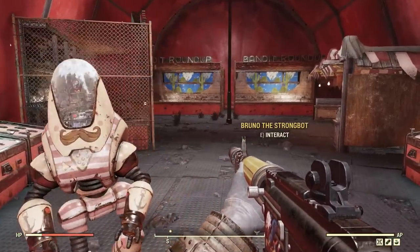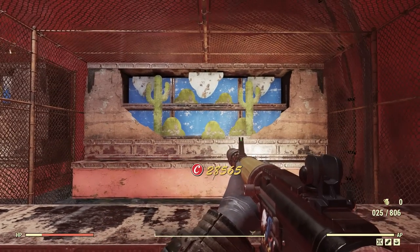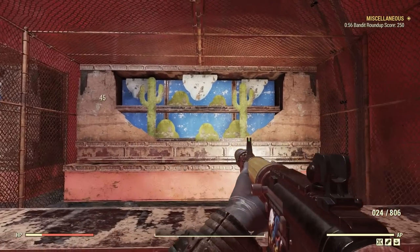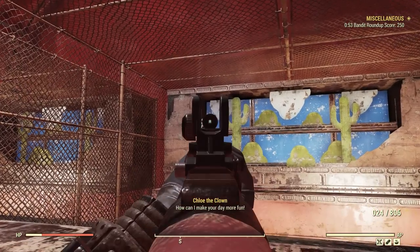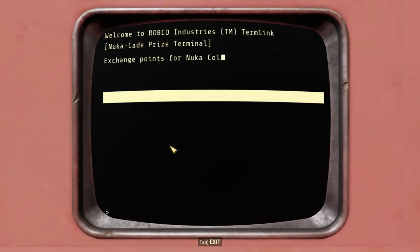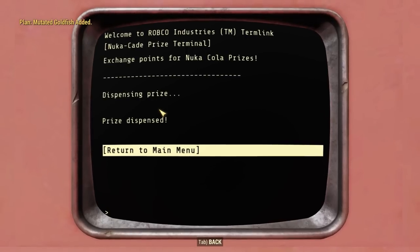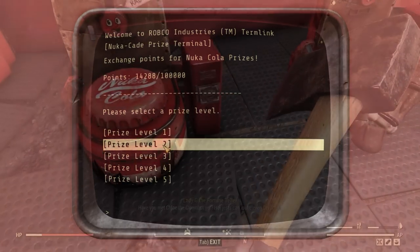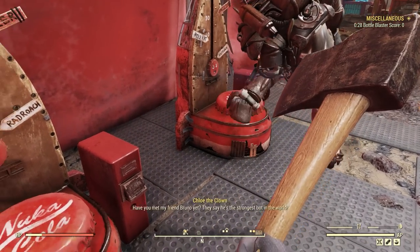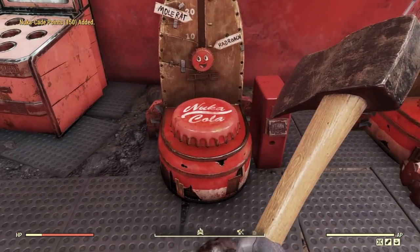Up next, let's quickly talk about the Nuka Cade. There isn't really a whole lot to it — it's pretty much just a little place at the fairgrounds where you can go and play some games — but it is really neat. All of the games are playable, and some are actually fun. My favorite is probably the Nuka Zappa race because you can actually play it with other people. After completing the games, you will earn points, and then you can spend these points on rewards. There are some basic rewards like ammo, outfits, and smaller items, but there are also bigger rewards you can save up for like the games themselves and other camp plans. Overall, I really like the Nuka Cade, and I think it adds a lot to the whole fairgrounds feel. It's awesome walking in there after events and seeing other players playing the arcade games.